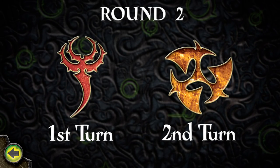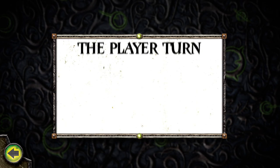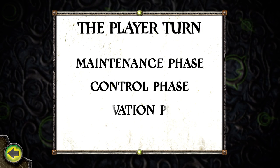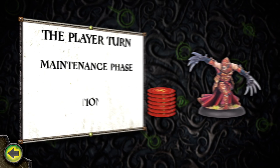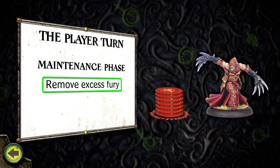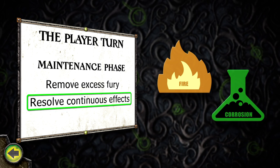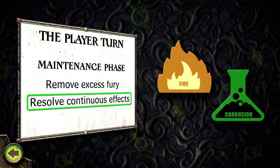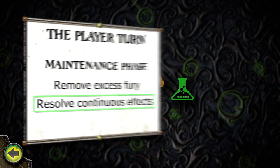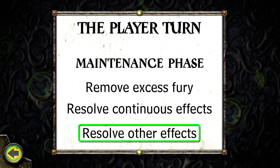Game rounds continue until one side wins the game. A player's turn has three phases: the maintenance phase, the control phase, and the activation phase. During the maintenance phase, a player's warlock removes all fury points in excess of its fury stat. Next, he checks for the expiration of continuous effects on any models he controls and resolves the effects of those that remain in play. Finally, resolve all other effects that occur during the maintenance phase.